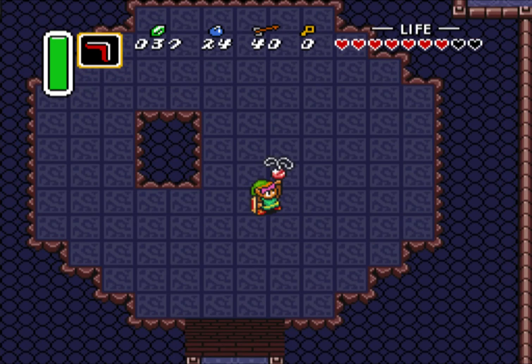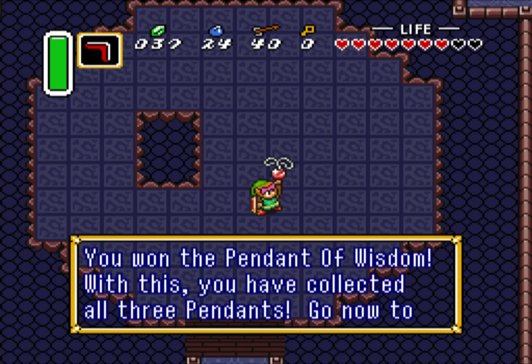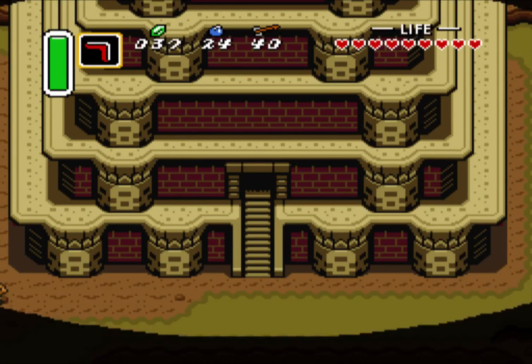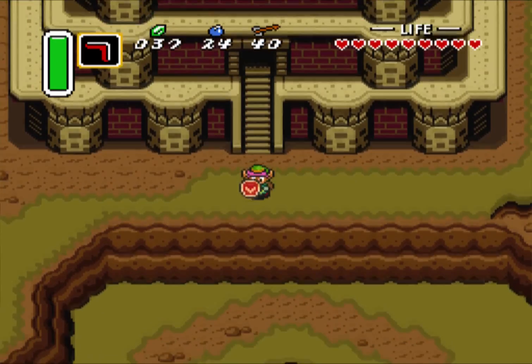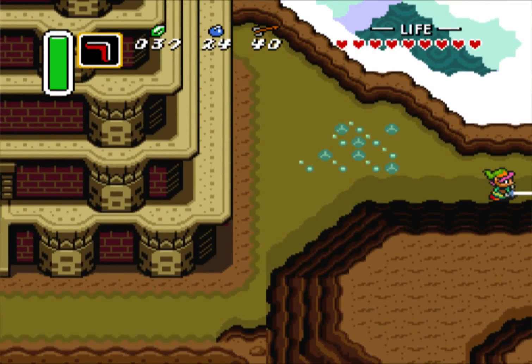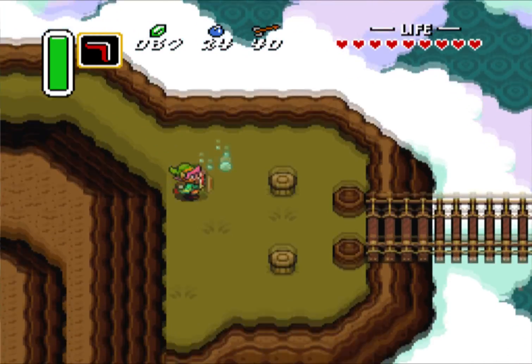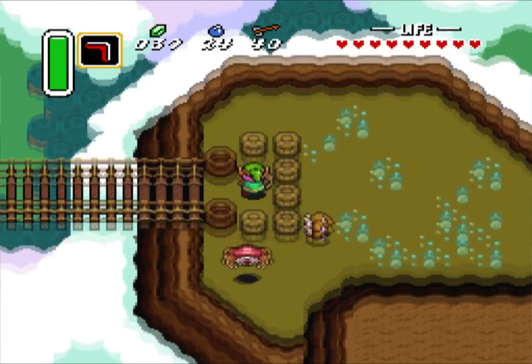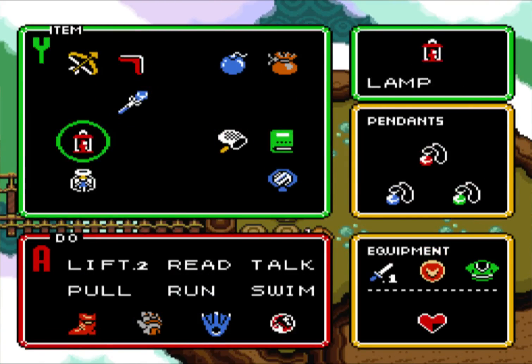Now it's time to go get our Master Sword. And on Wednesday, episode five, we're going to go into Hyrule Castle and beat up a wizard. It's the Pendant of Wisdom. Now, before we do that, there's an item we need to get — it is the Ether Amulet, I think. I've got to try to remember how to get it.